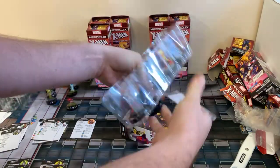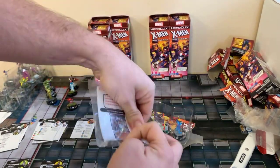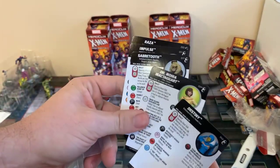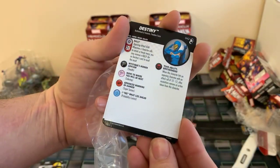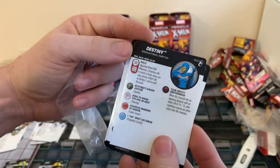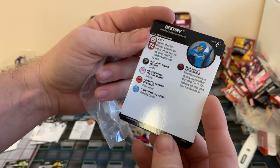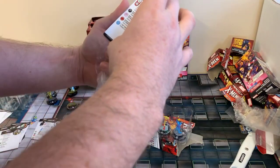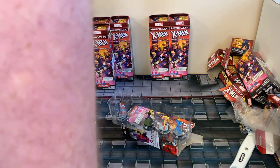Looks like we just have a rare Destiny here. Let's take a quick look — yep, Destiny. She's just straightforward, nothing fancy: 35 points, stealth, proper. She does have the rally token and it's a five — whenever a character rolls an attack or breaks away, you may re-roll. That's pretty good.